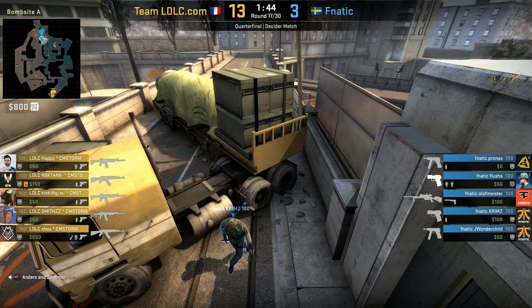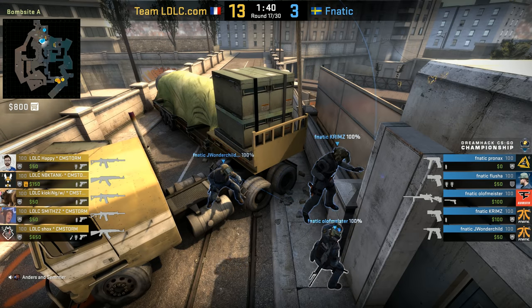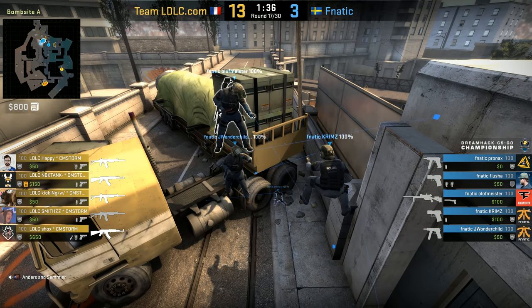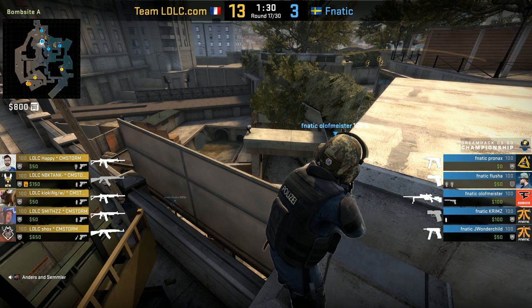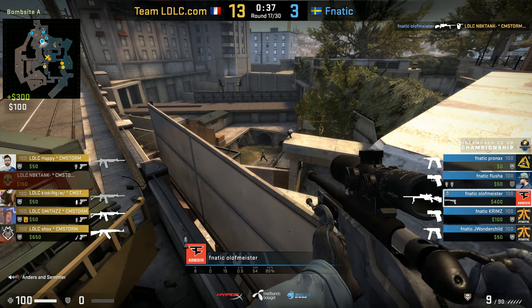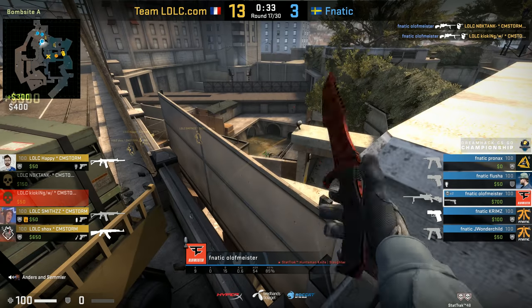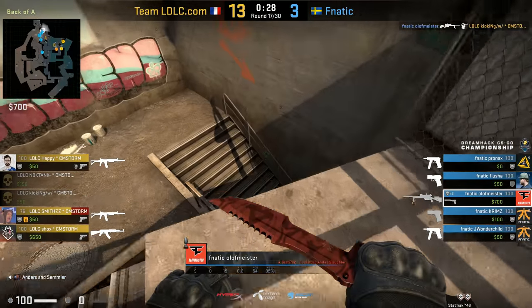In a game as competitive as Counter-Strike: Global Offensive is, exploits are kind of a big thing. Overpass has been notorious for sporting certain boost spots which may not have been intended, and that some may even consider to be overpowered. The most infamous example is the Olive Boost, which was used to great effect by Fnatic back in 2014 to snatch victory from the jaws of defeat against LDLC during the quarter-final stage, before forfeiting the match and handing the win back to LDLC.